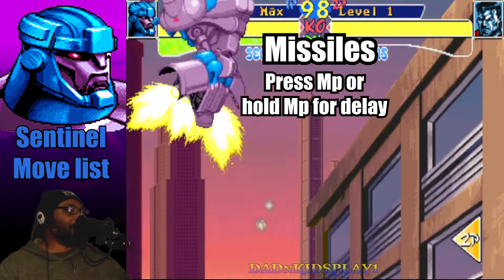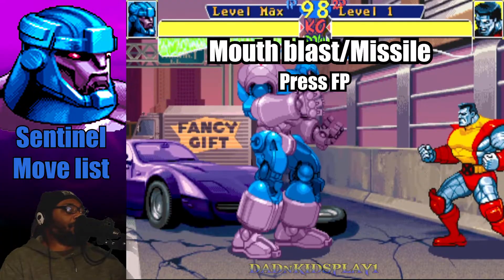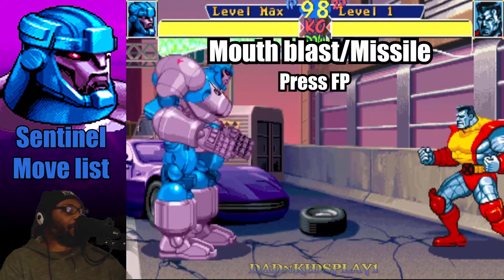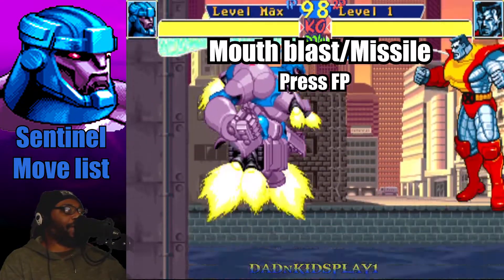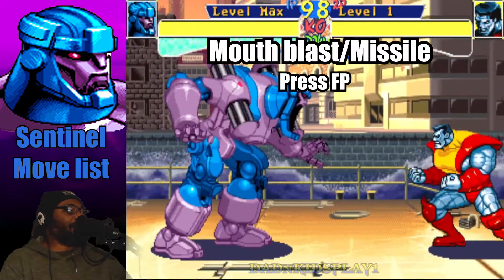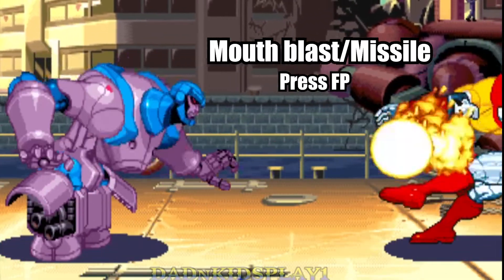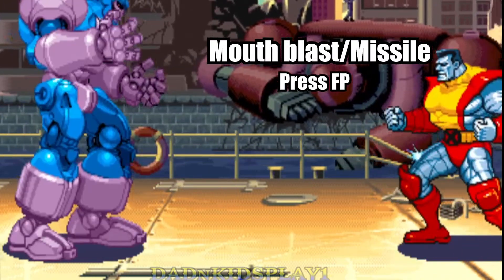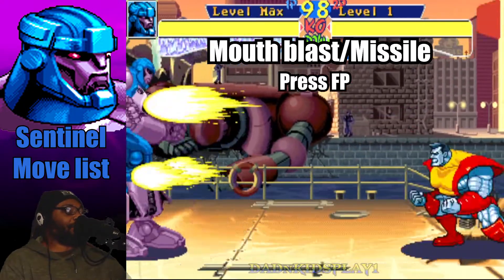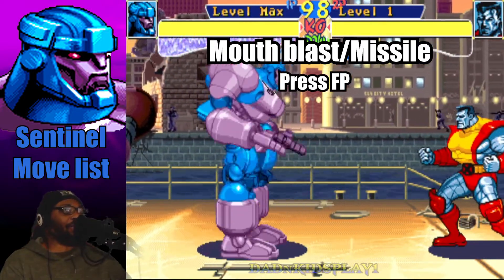The next move is the standing fierce punch — you just press fierce punch to do a beam, like a mouth beam or mouth blast. You can only do this from a standing position. If you crouch, the beam will turn into a missile. They both do about the same amount of damage, but I prefer the beam attack. You can only do this move while standing on the ground.